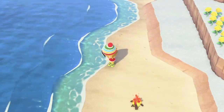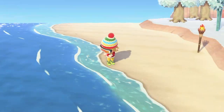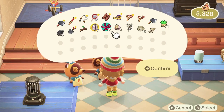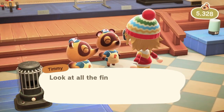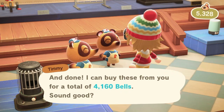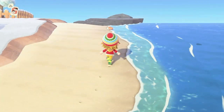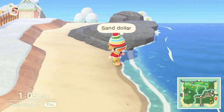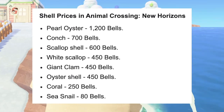Number one: the seashell method. One of the quickest and easiest ways to get instant bells during the beginning parts of your Animal Crossing journey is to sell seashells. Seashells are worth a significant amount of bells and they spawn every day, typically every hour. I just made an easy 4,000 bells in only a couple minutes just by picking up seashells along the shore, and you can do this every hour.